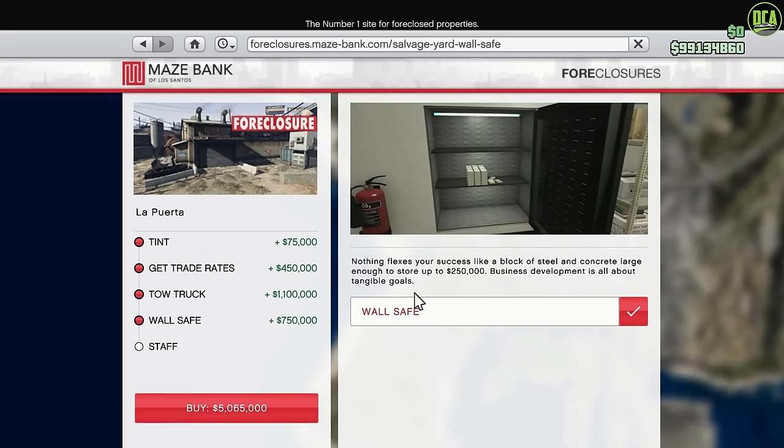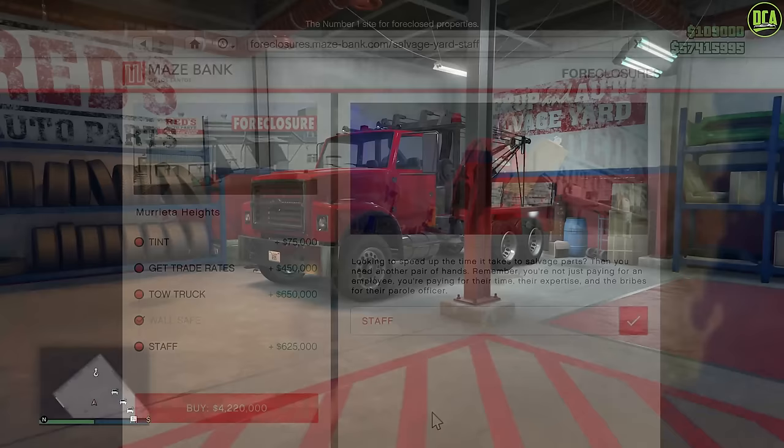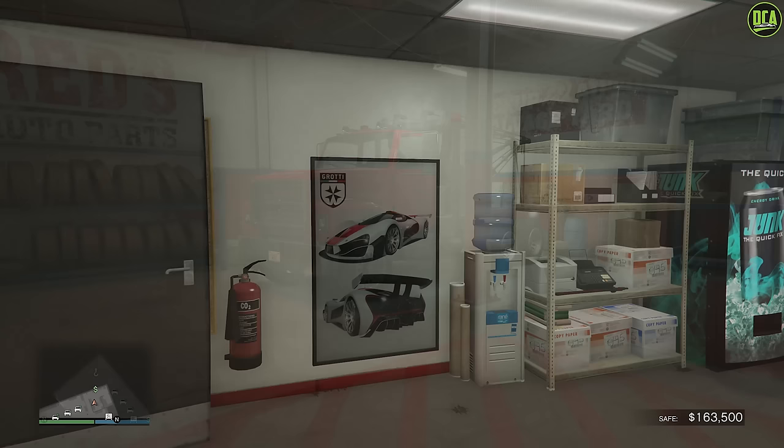And lastly, we have the Staff upgrade, which will double the salvage speed of the vehicles you bring in with the tow truck, and that one I do recommend. So there are three parts to this business: the tow truck salvage cars, the safe, and of course the vehicle robberies.